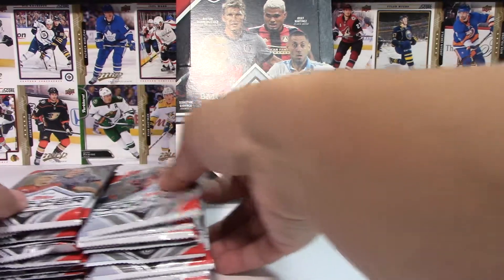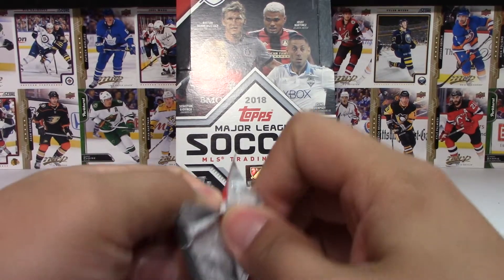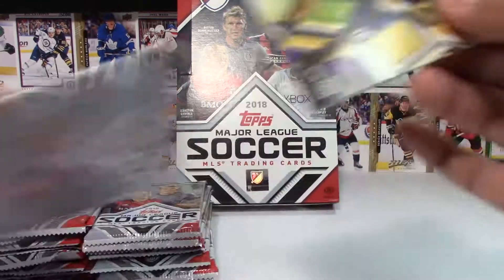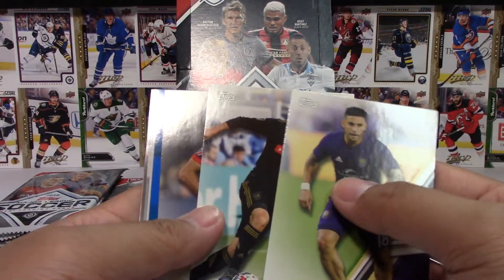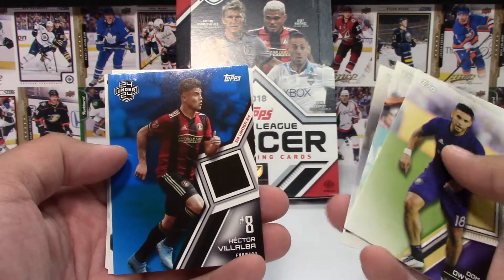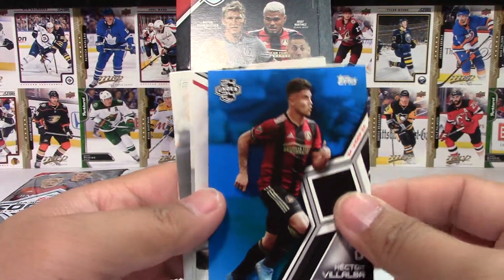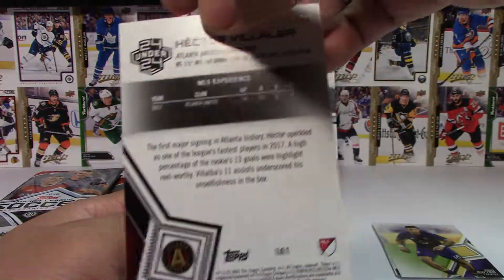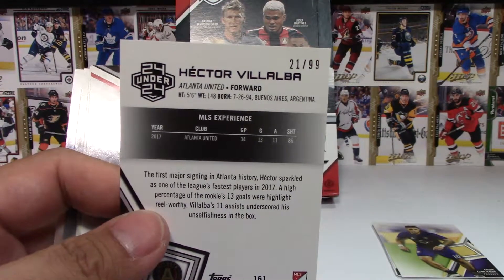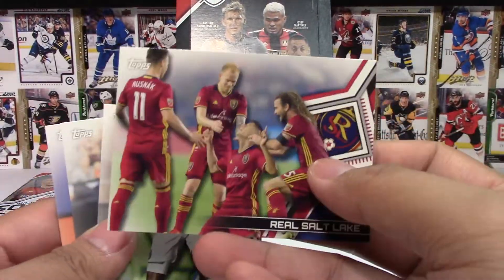Let's jump right into this starting with the first pack. I see a parallel — let's see who it is. It's Hector Vallelba. I do apologize if I mispronounce some of these names. As usual, blue parallels are numbered to 99 — this one is 21 of 99. Here's the rest of the cards.